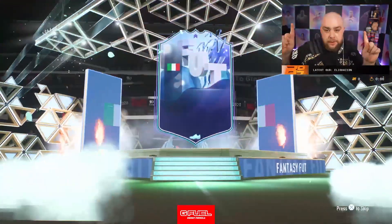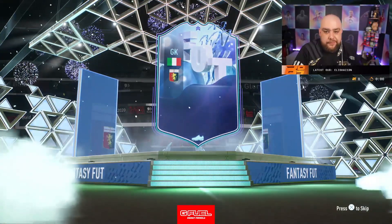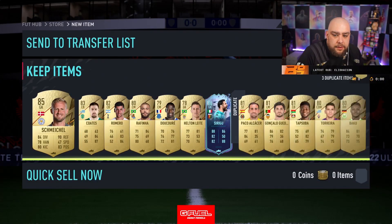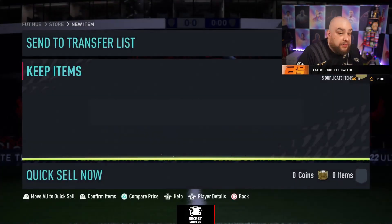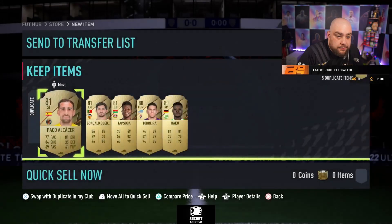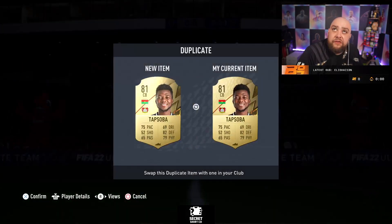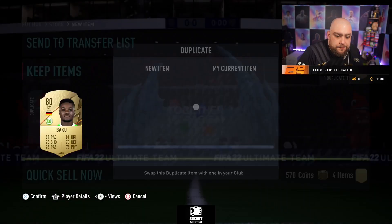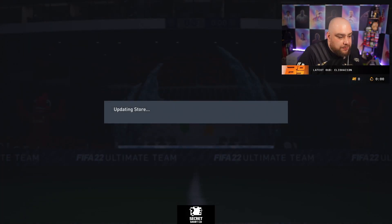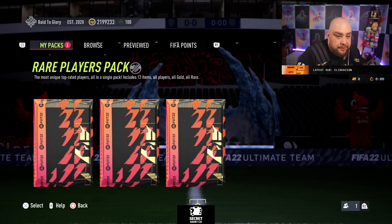Got one — we got a goalkeeper, again. Hey, we got a goalkeeper there. We'll take that guys, another untradable. I'm gonna bin all this — don't look too far into it guys, there's nowhere really to put anything. We'll take the money — nice, but it is a Fut Fantasy card. Let's hope I don't get the same one again.